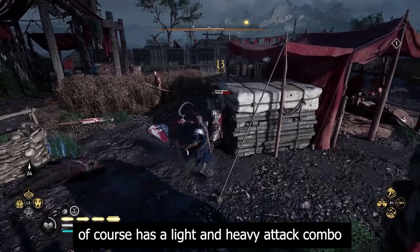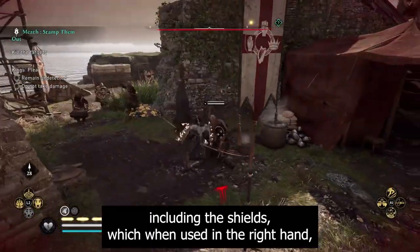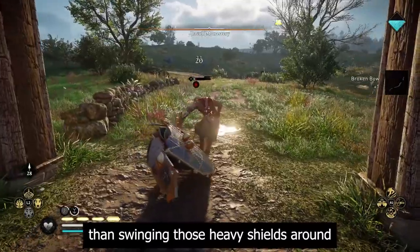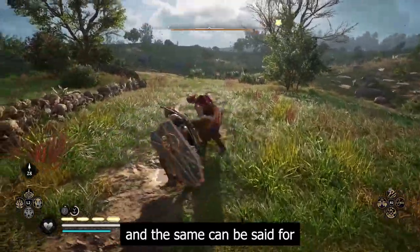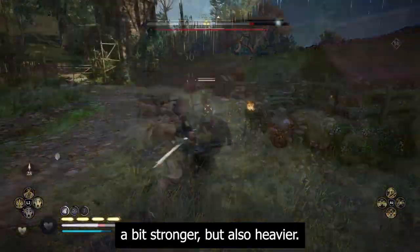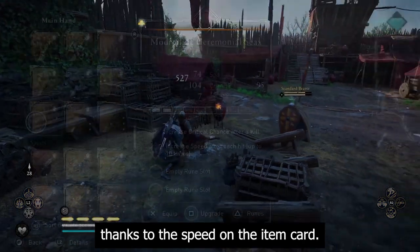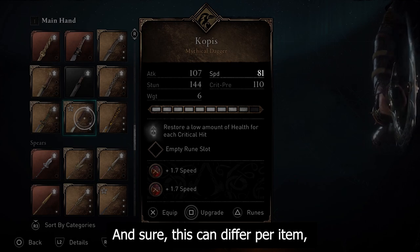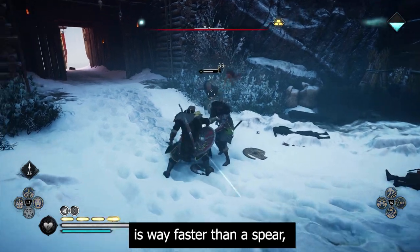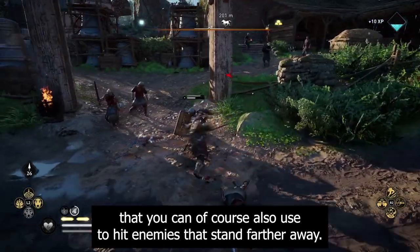Every melee weapon in Valhalla has a light and heavy attack combo, including the shields, which when used in the right hand can hit the enemies too. The light shields are faster than swinging heavy shields around, and the same can be said for one-handed versus two-handed weapons. You can see how fast a weapon is via the speed on the item card — a dagger, while only handy in close range, is way faster than a spear that can also hit enemies standing further away.